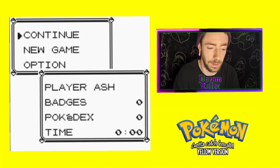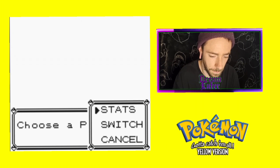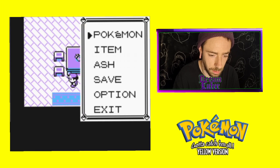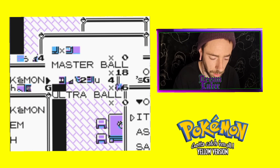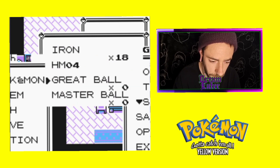Oh my god, has he cracked it? He has — let's go! Switch slot 10, then 11, swap 11 with 9. Back to items, scroll down so it stops flashing, down A, down A. There we go — now we need to switch that with our master ball. Wow that's glitchy — scroll down until I see a master ball again, but I keep getting glitches.